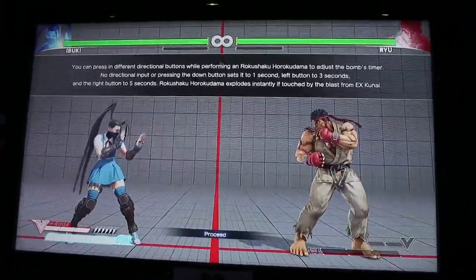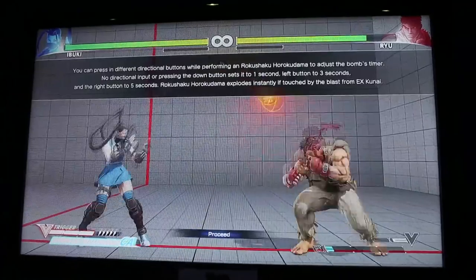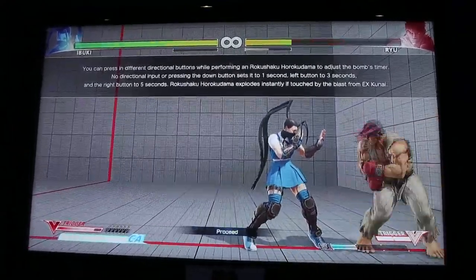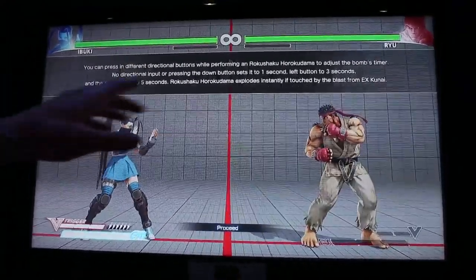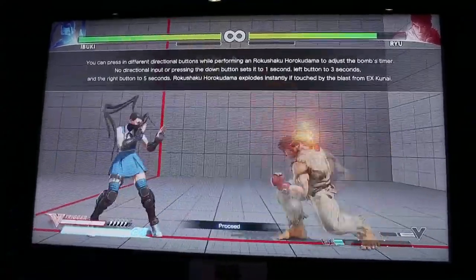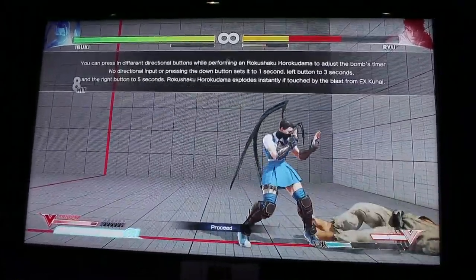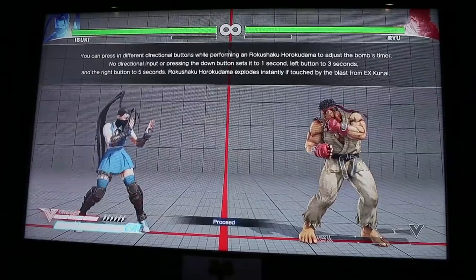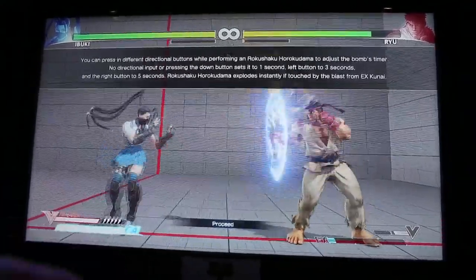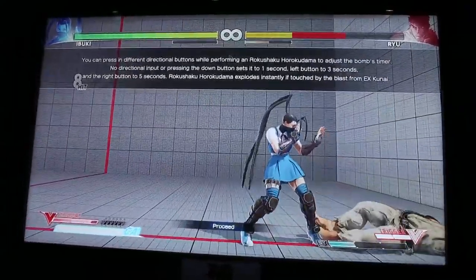Depending on which way you press will determine how long — oh my god, that is a special kind of volleyball or hacky sack right there! You can also use the Kunai on the bomb, and if you hit the bomb with the Kunai it'll explode. And see, right there — that's so sick. Even though Ibuki triggered the bomb, she's impervious to getting hit by it; only the opponent can be hit. Look how much damage that did!